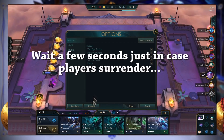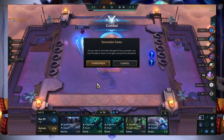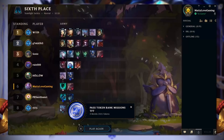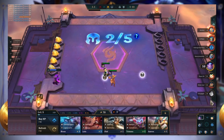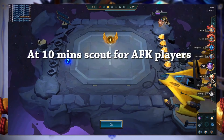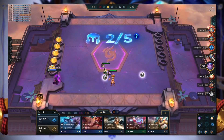Here again at 10 minutes I wait a few seconds just in case other players surrender, and two players have quit. So I surrender and get two extra tokens — a total of four tokens in 10 minutes just for waiting that little bit extra. Every TFT game, once it hits 10 minutes, have a look around the board and see if there are any other AFK players that you can beat by scouting around.